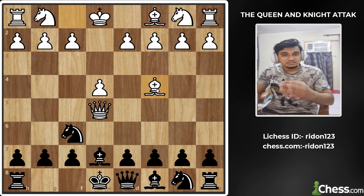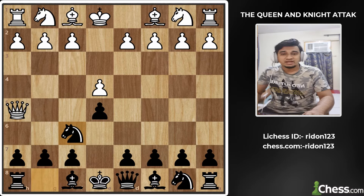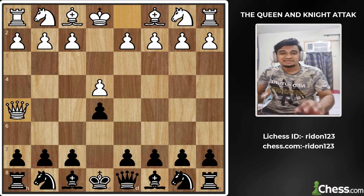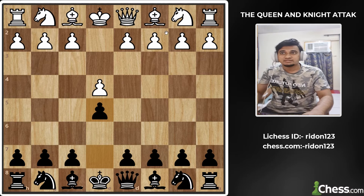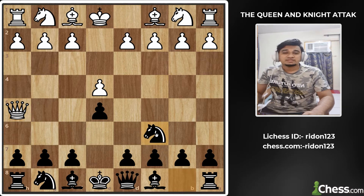We have a little development advantage for white. The best moment here to play is Knight to c6. We have to take the pawn in the Queen attack.